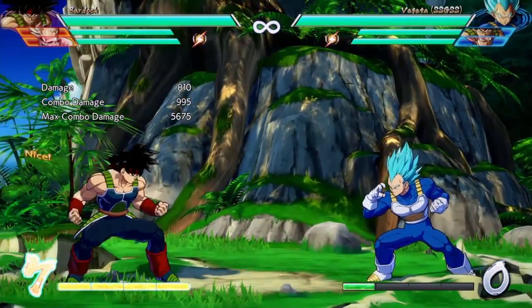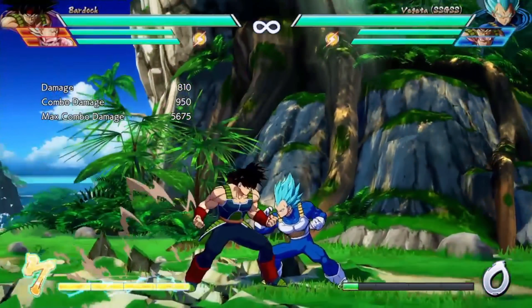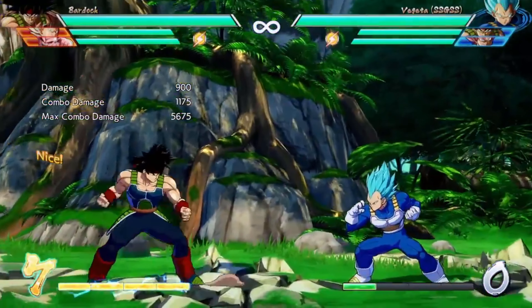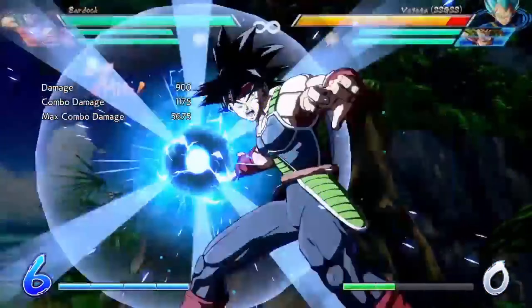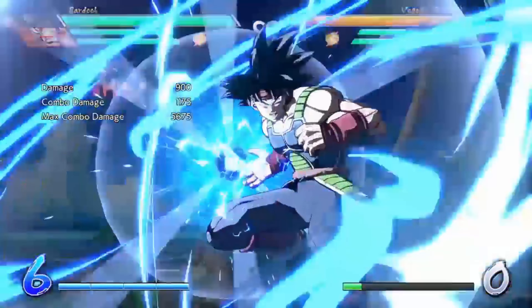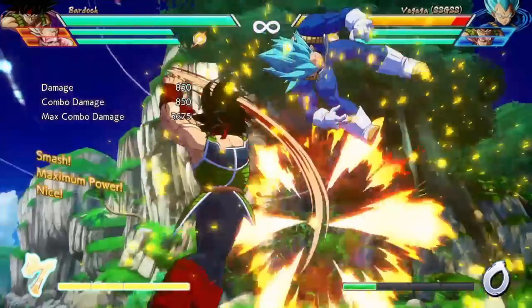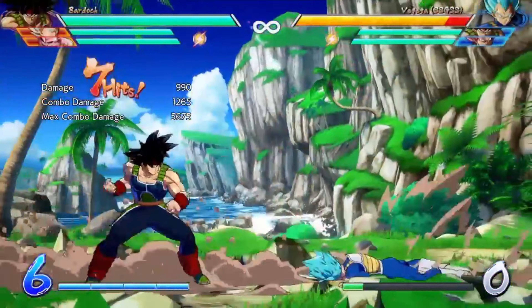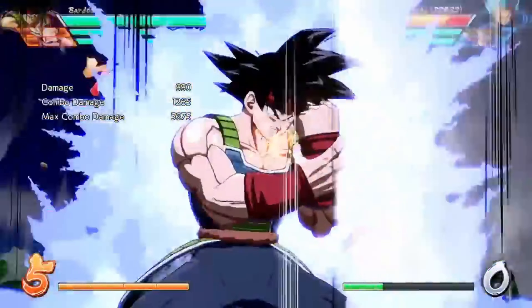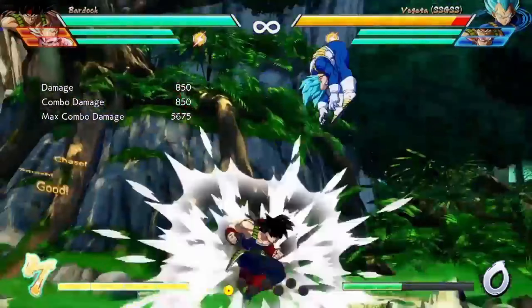Next up is the EX version. It's similar to his light strike if you press it twice, but if you press it one more time he knocks the opponent into the air. If you do it in the air it's basically a wall bounce, and you can convert off of it into a super — you can get a level one or level three off of it.